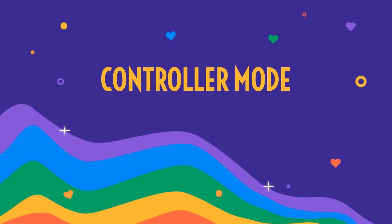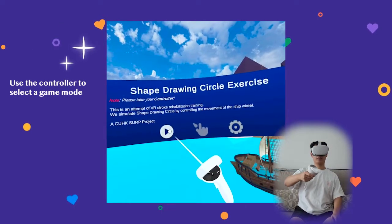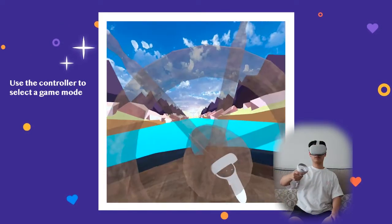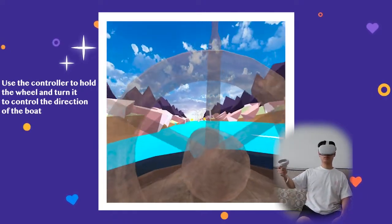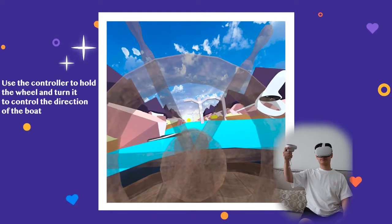Firstly, controller mode. We use the controller to select the game mode. We use the controller to hold the boat wheel and turn it to control the direction of the boat.